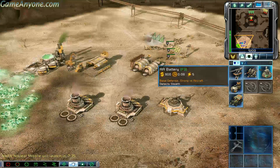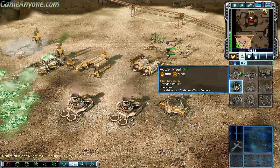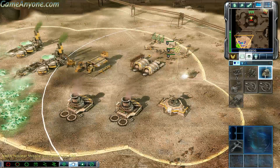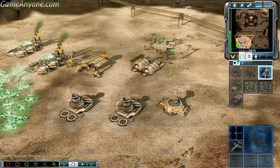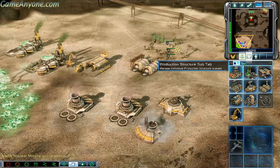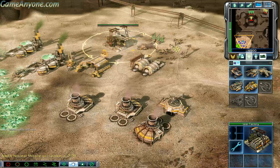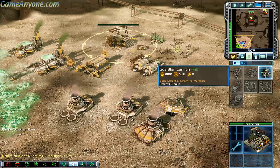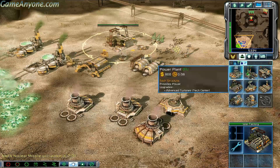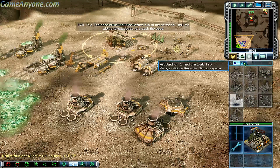Construction complete multiple times. Building. Our war factory is out here. Nuclear missile will launch in seven minutes. This Nod base is well fortified, especially at the entrance. Look for additional passages to breach the base.